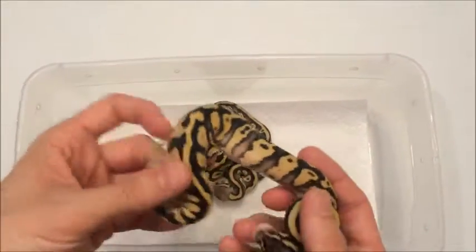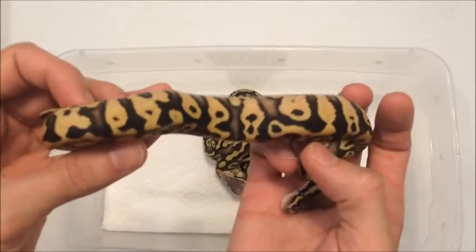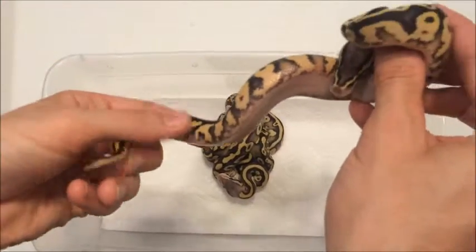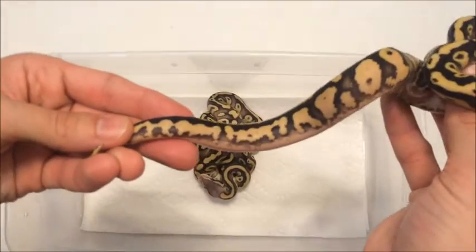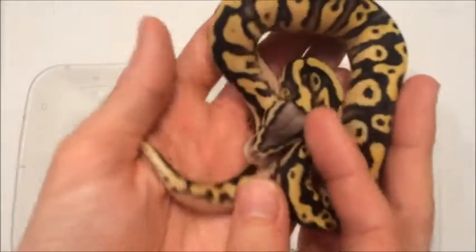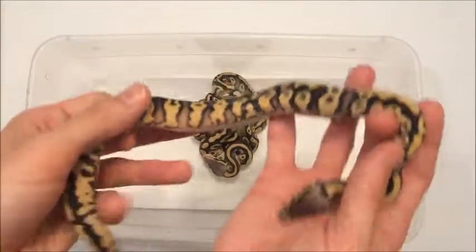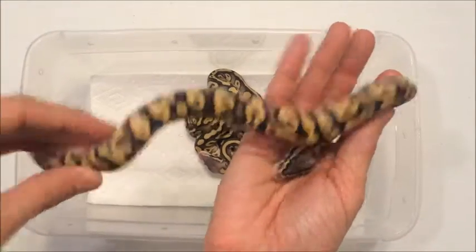Now to the triples. This is a male. In the other video I didn't know if it was Firefly Yellowbelly or Firefly, but it is a Firefly Yellowbelly. Once it's shed, you can see all the blushing coming through from the yellowbelly, all the checkered pattern going on. Nice reducedness — no alien head in the back, just all split up, all bunched up pattern. Really, really cool. Nice head stamp. I was hoping to get a female, but this is a male, so I'm not sure what we're going to do with this guy yet. Firefly Yellowbelly — really happy the way that this guy came out.